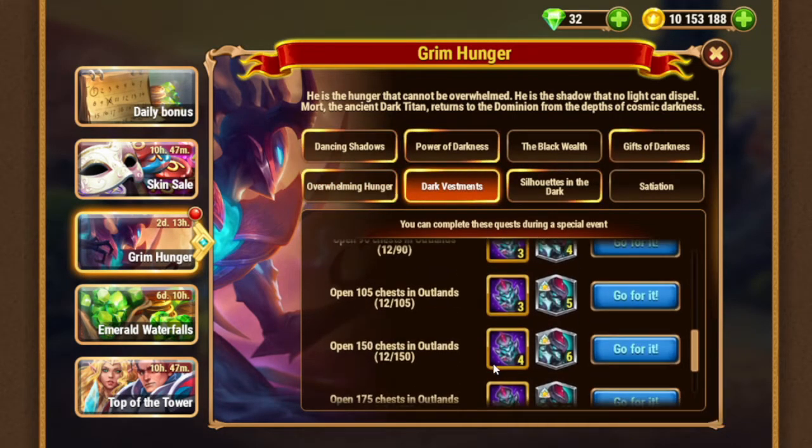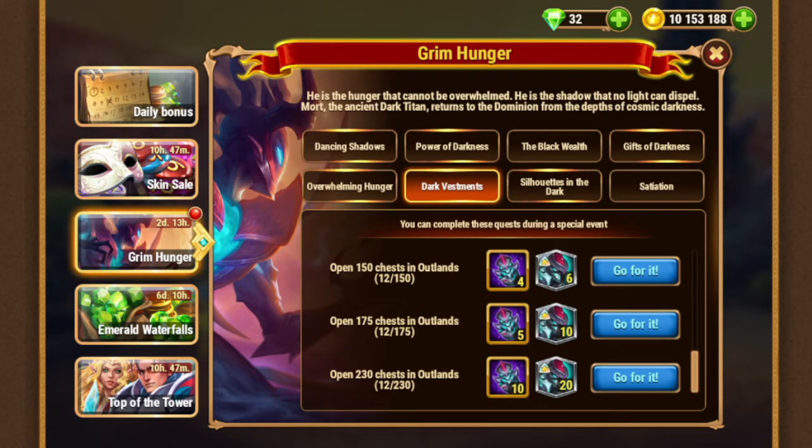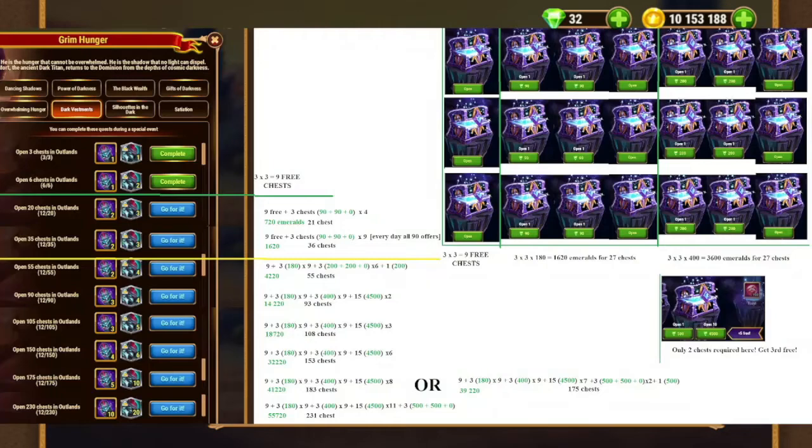The next part is outland — outland up to 230 chests. That's really a lot, and if you have a huge amount of emeralds that can be valuable, but we can have some problems. The easy way is to get nine free chests: every day you open one chest of each boss, that's three a day, that's nine chests. Then you can use the 90 offer. If you do it all the time, you easily collect 36 chests. Just every day you spend 180 for every type of boss.